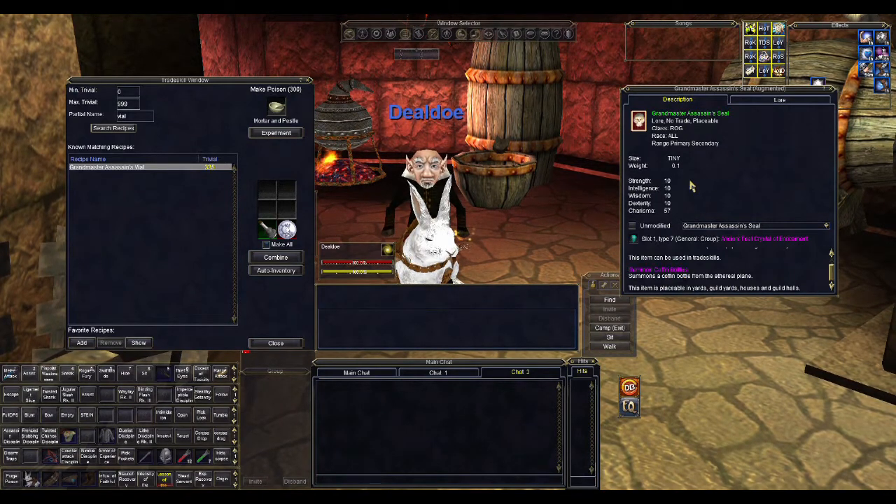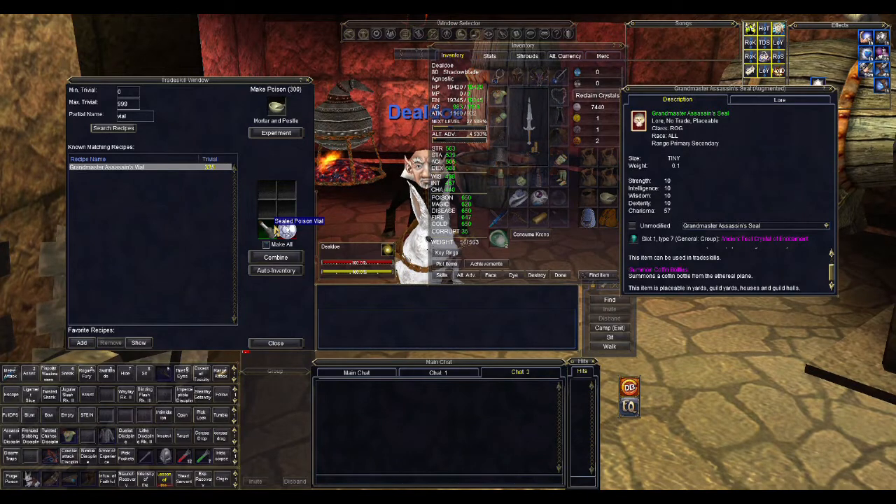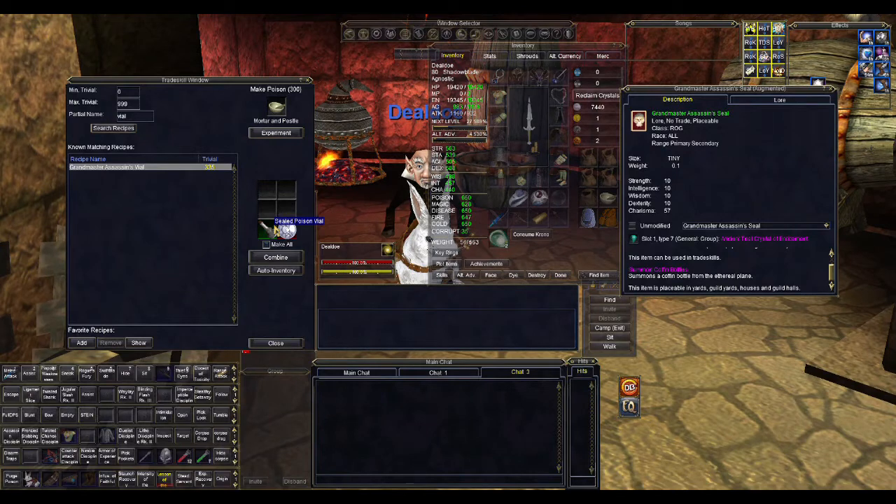This is key when you want to raise your skill. The Grandmaster Assassin vial has a trivial of 335, so it's difficult to make — and that's without a skill modifier. You're not going to have a skill modifier available during the classic Kunark/Velious era going up through Planes of Power. There's no skill modifier you can quest at that point, though gnomes can make one. But really, this will be your best skill modifier leading up to the Prophecy of Ro expansion, where you eventually get a much higher one.